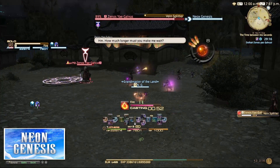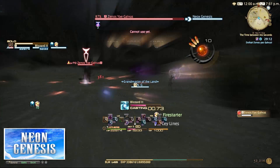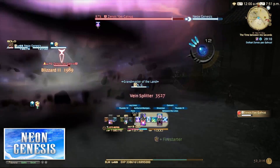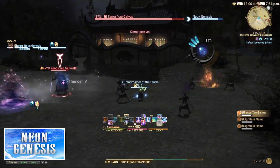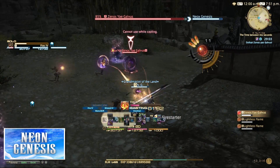His next attack, which is unavoidable, is Vein Splitter. You should recognise this attack from your previous encounter with Xeno. This is a simple AOE that can do around 3000 to 4000 damage — there's nothing to really say except brace yourself.